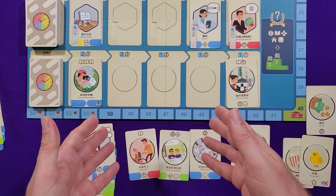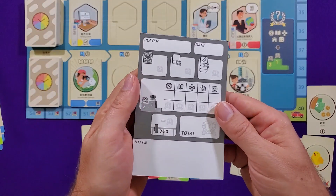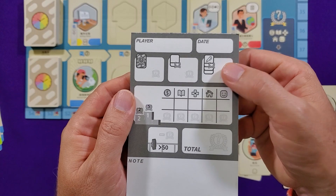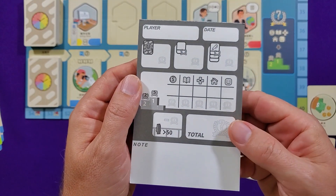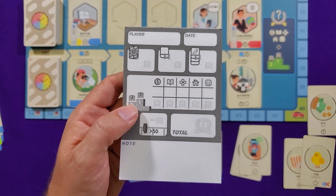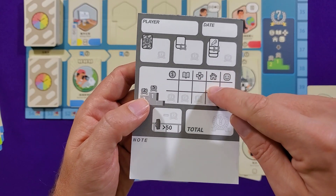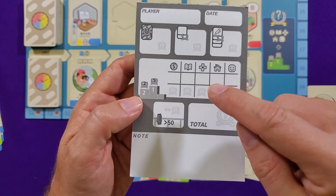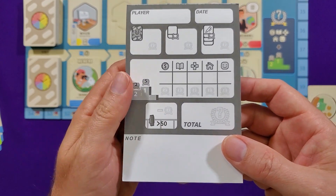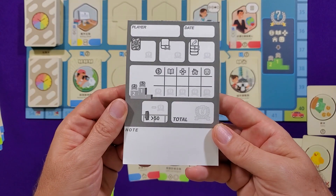You keep going until you reach age 50, then you add up all your scores. You get points from many sources: completed project cards worth points, life story cards in your hand, achievements, and your total resources. The player with the most of each resource type gets five points; second place gets two. You can lose points for going over age 50. Then you total it up, see who got the most points — and you can tell an interesting story based on your CV and deck.